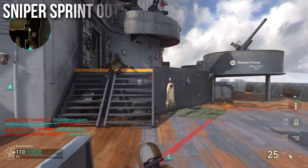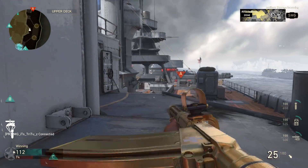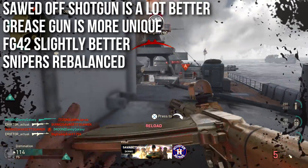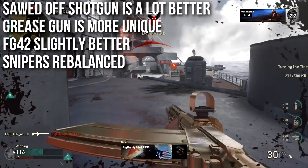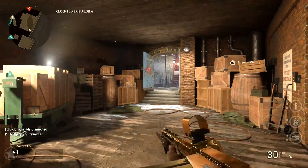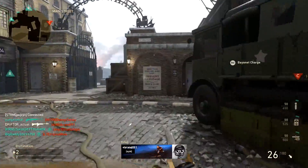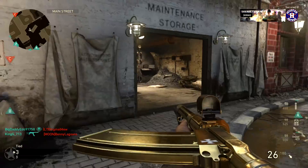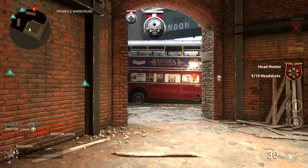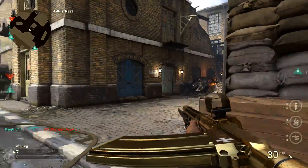It's still going to be the exact same level of difficulty. When it comes to my overall thoughts and conclusion about this patch: the sawed-off shotgun is now a ton better - I'm really glad I waited to do my diamond challenges on that one later, because you're going to get so many more one-shot kills with this weapon. It still may not be a top-tier shotgun, but it is going to be much better. The grease gun is now more unique - it's not super better or worse, it's just more unique, it's got a more interesting feel to it. The FG-42 is slightly better, ever so slightly, and the snipers have been rebalanced - they're not inherently better or worse, they've just kind of been rebalanced a little bit, and that's okay by me.